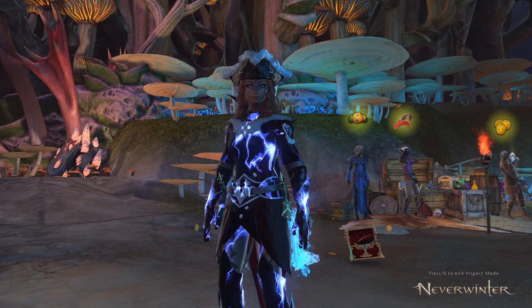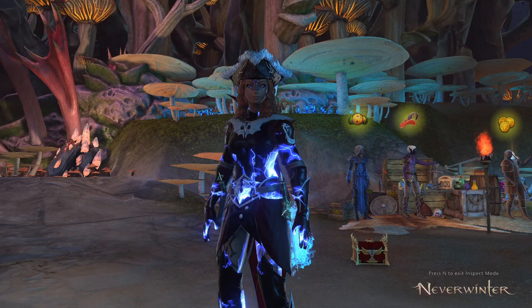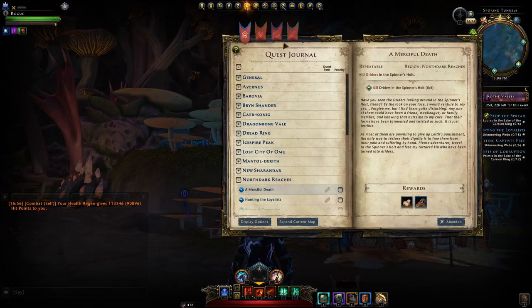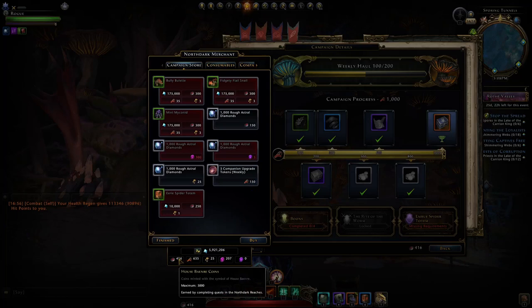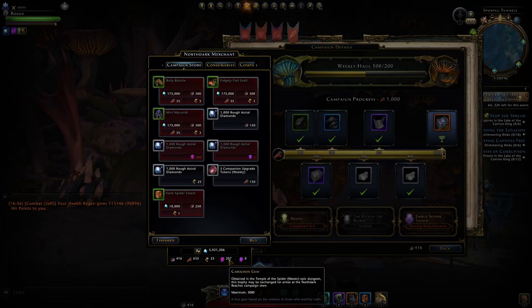Let's jump to the new things you can obtain with Module 24, launching November 8th — just next week Tuesday. You'll gain access to an entire new zone with a new campaign: North Dark Reaches. Right here we're going to have a store where you can purchase items with the campaign currency. You'll obtain these coins just from doing quests and heroic encounters, the other currency just from doing quests, these fungi from killing mini bosses, and these gems from completing your Temple of the Spider — I believe only the master version.